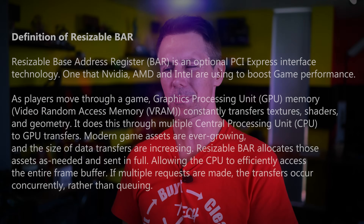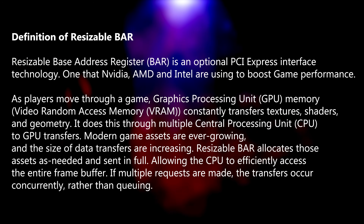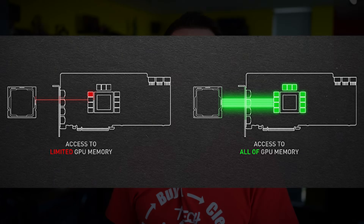You may be wondering, what is this setting? It stands for resizable base address register. Every time the CPU wants access to the graphics card — in particular its frame buffer — with this setting off, it can typically do it in maximum chunks of 256 megabytes. But with this setting enabled, it now has pretty much complete unrestricted access to that frame buffer.